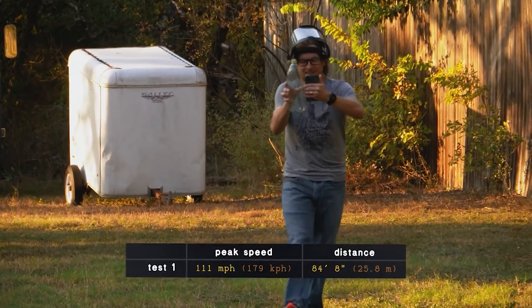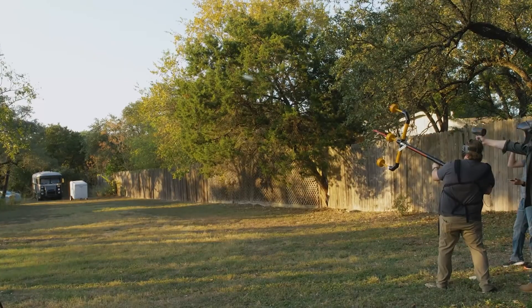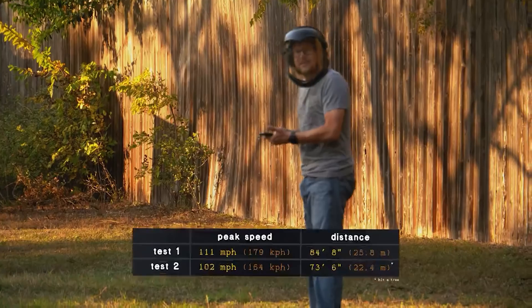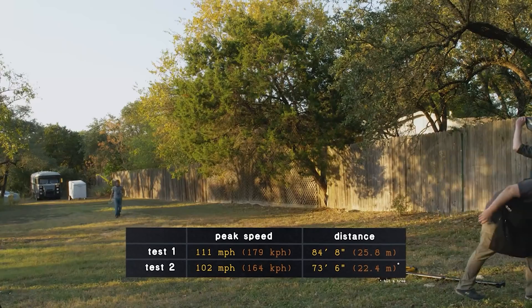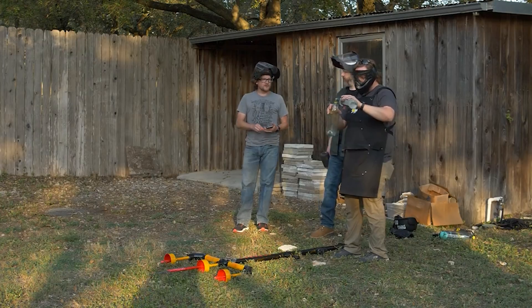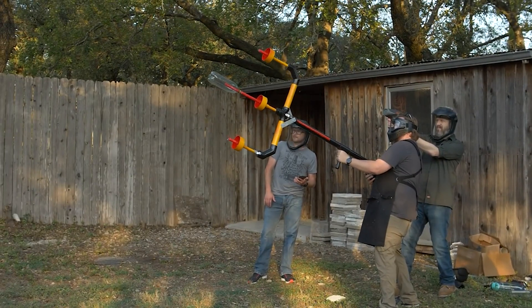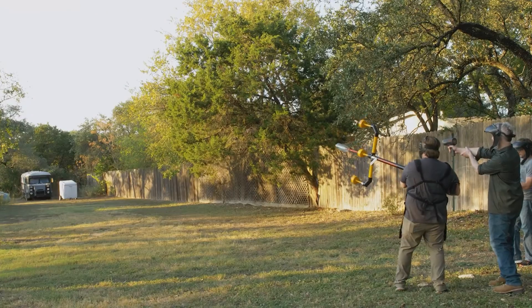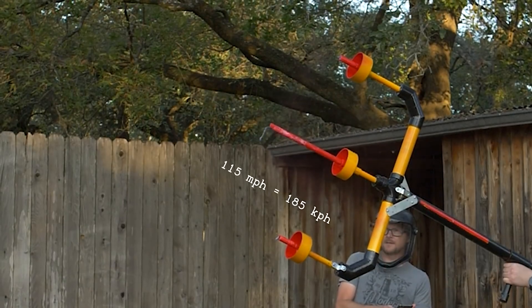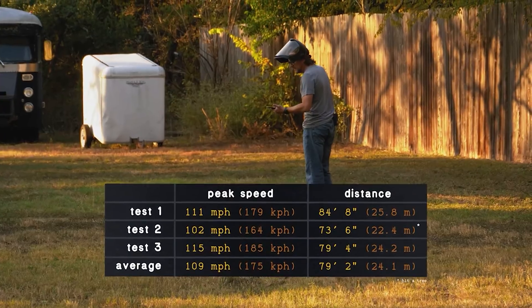Test one made it 84 feet, 8 inches. Attempt two — three, two, one. Definitely curved to the right on that one. That one said one or two. 73 feet, 6 inches — but this one hit a tree, which is definitely a testament to its accuracy because it definitely hooked right. One more for science. Test number three — three, two, one. 115 miles per hour, our fastest yet. 79 feet, 4 inches. All right, so we got some baseline measurements.